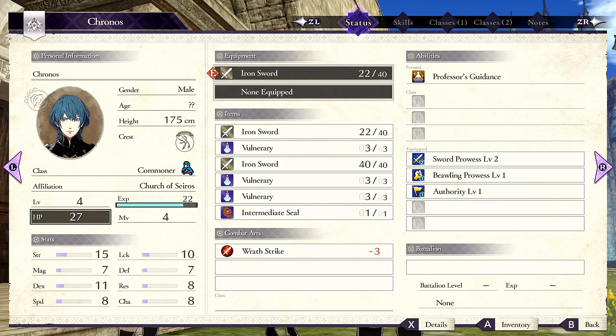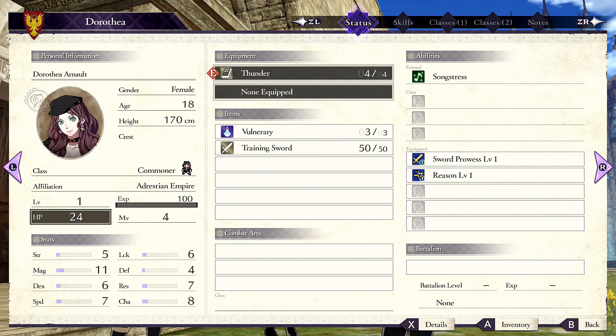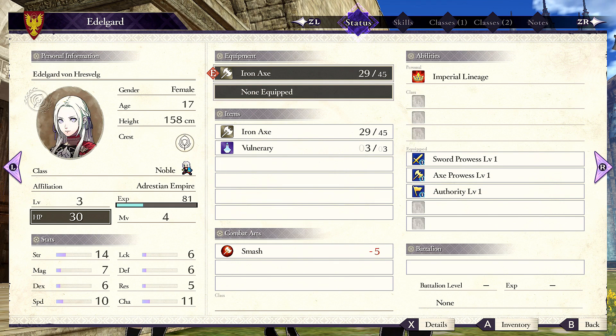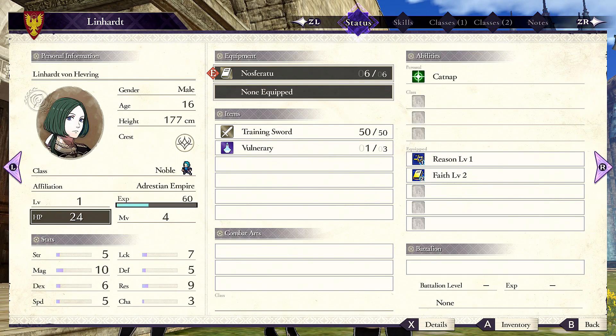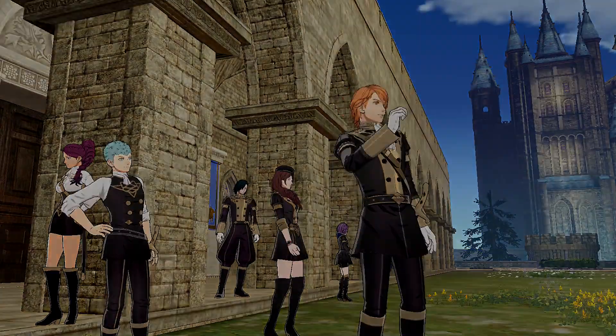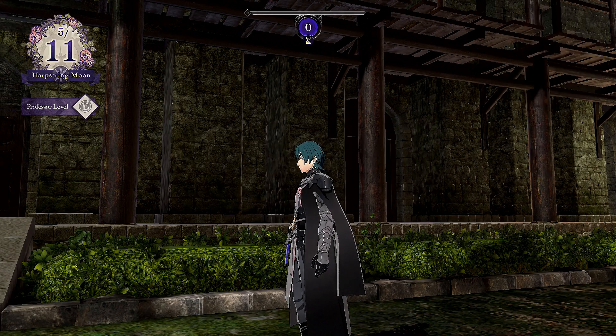If there's enough enemies, maybe one kill per character. Let's end the day, and next battle — which maybe is today — maybe we'll actually see some classroom stuff. I kind of thought we'd be doing more classroom stuff from the initial screenshots of the game that I saw.